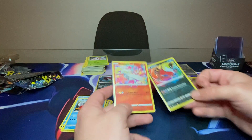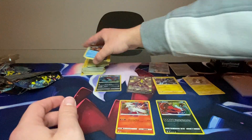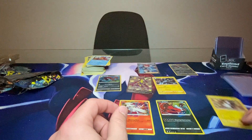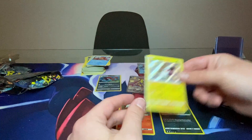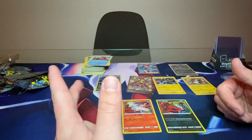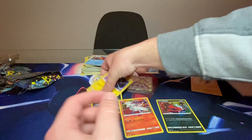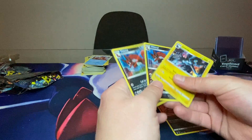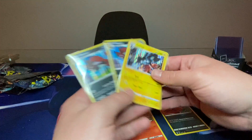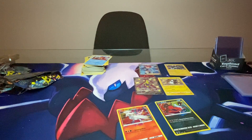So pretty nice overall. We got Toxtricity V Full Art, two Holo Thwackeys, a Full Art Skyla, and a Shiny Morpeko. Kind of lacked on the Shinies but we got two Amazing Rares and a Full Art Trainer. Also got a Holo Luxray — three Holos, two Amazing Rares, a Full Art Shiny, a Baby Shiny, and a Full Art Trainer Skyla. Thank you guys for checking out this video — I'll see you guys in the next one. Peace.